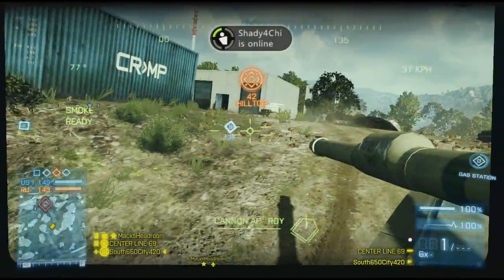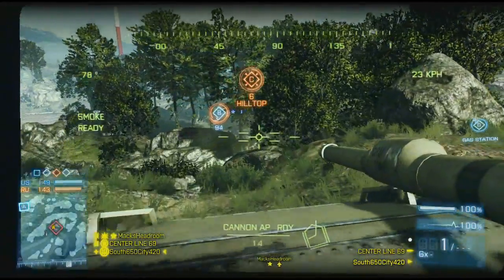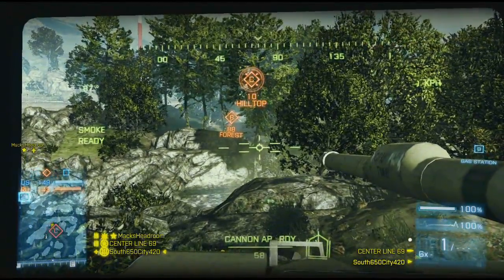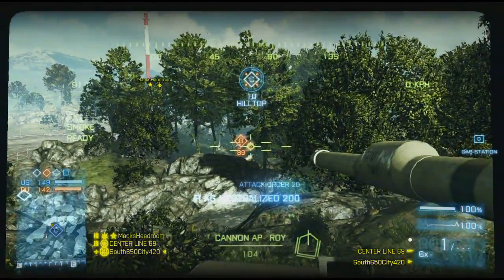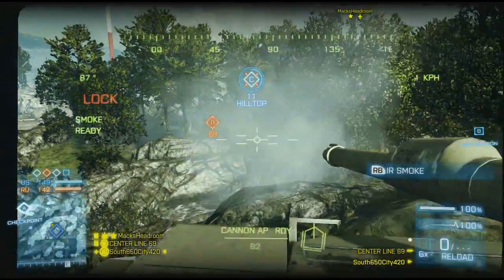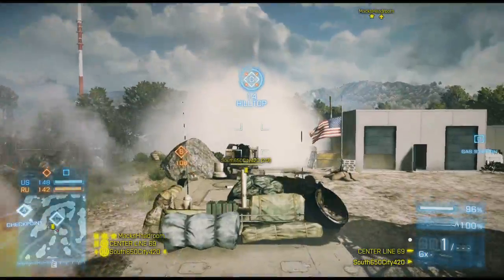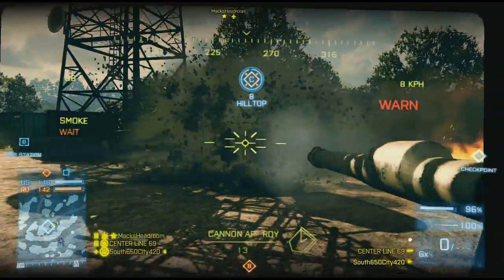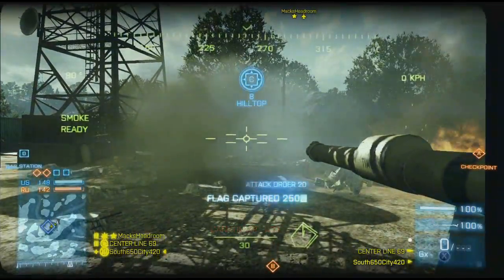I decided to roll with the medic kit this game because for us premium players they added new assignments. I got to do some stuff with the medic, and I'm not really feeling the new assignments. Some of them are kind of silly — you've got to do things with each kit. All it does is give us camos for the Scar H, the F2000, the PKP, and the L96. And then once you complete those, there's an assignment that gives you camos for your actual soldier.